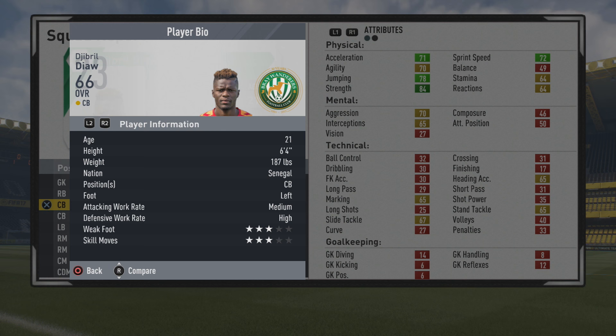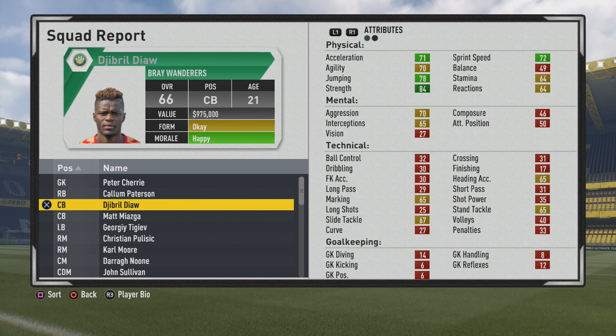He's 6'4", left footed, medium/high work rates, 3-star weak foot, 3-star skill. He has some very good strength at 84, 78 jumping, and the pace is pretty solid. He's going to grow quite a bit in that sprint speed with the way center backs grow without training.